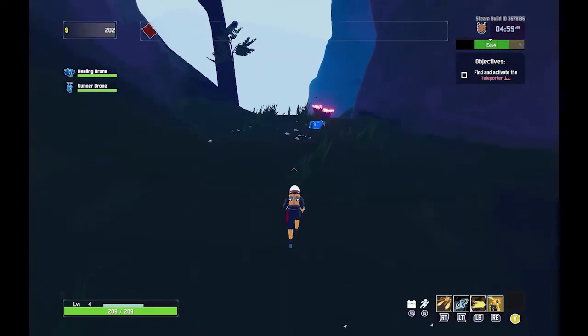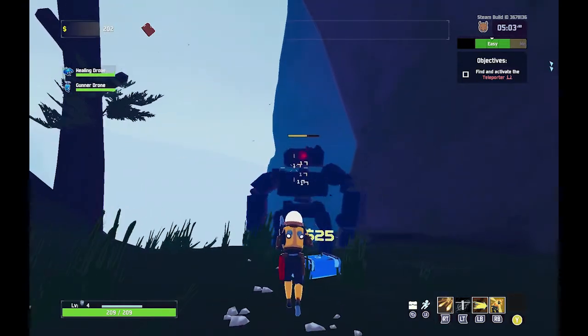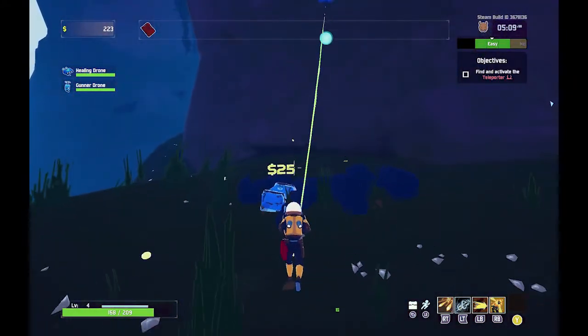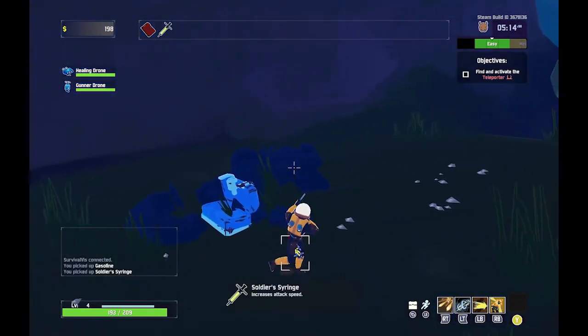It looks like the gas can is basically a passive piece of equipment. There are passive and active bonuses that you can get. Let's open that up — Soldier's Syringe: increase attack speed.